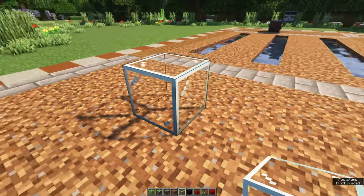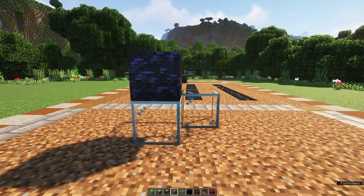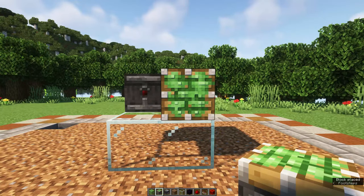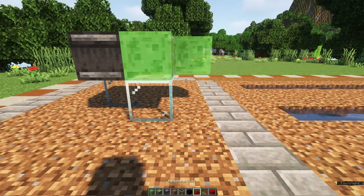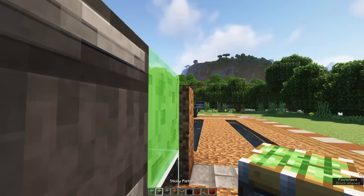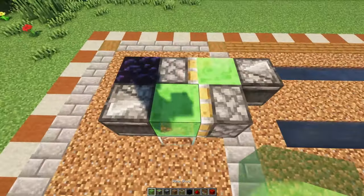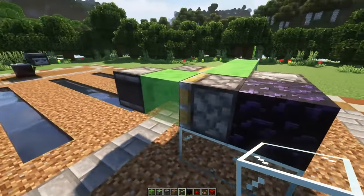Straight in front of the other part of the sweeping system, place down three glass blocks like this with an obsidian block on top. Next to this obsidian block, place an observer facing towards the back. In front of this obsidian block, place a sticky piston. Place a slime block in front of this piston and one to the back of the observer. Then place another sticky piston facing into this slime block, which is to the back of the observer. Place an observer facing the front, in front of the other slime block which is sticking to the sticky piston. Using slime blocks, go all the way to the side of the build and end with a glass block. Do this on the other side as well.